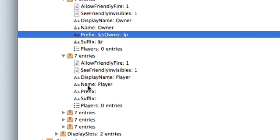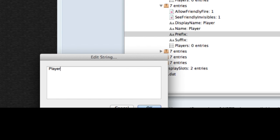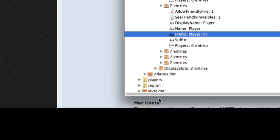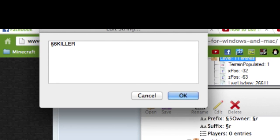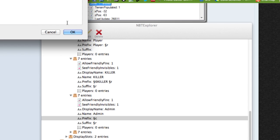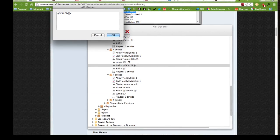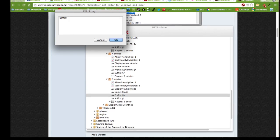Now you'll do exactly the same for the rest. Here we have 'player' — I'll go to the prefix. The player prefix has no color, so it's just normal white. I'll type 'player:' and add the suffix code so that it takes the space into account, otherwise it'll all be bundled together. Then we have 'killer' — I go in, edit, and add the word 'killer' with a colon. Then I go into 'admin', edit, type 'admin:' and paste the suffix code. And last but not least we have 'mods' — I edit that and paste it in.